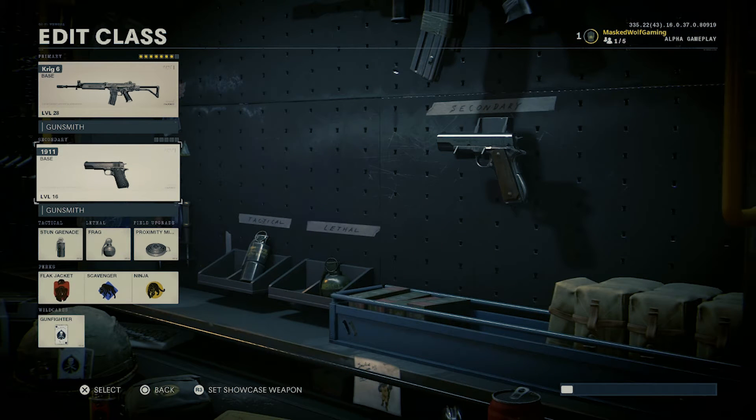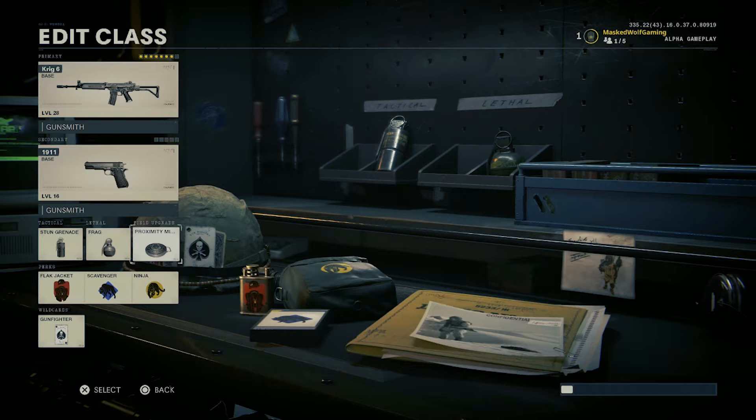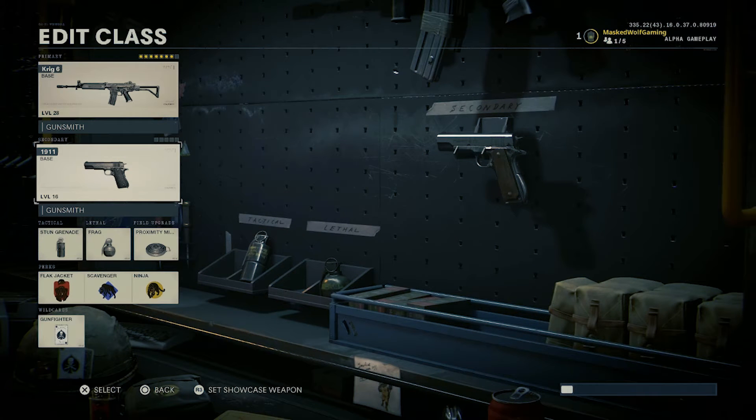For my secondary I have the 1911, which I rarely use, so it has no attachments — I rarely use secondaries unless absolutely needed. I have the stun grenade, the frag, and the proximity mine. Everything else is normal: Flak Jacket, Scavenger, and Ninja.